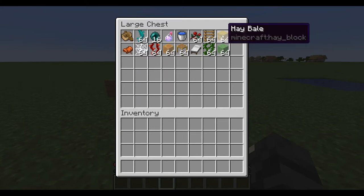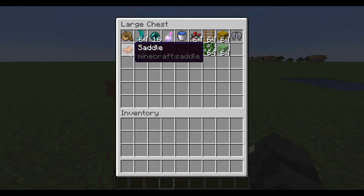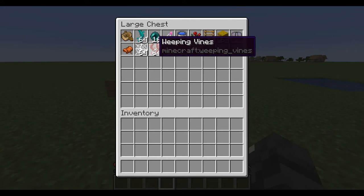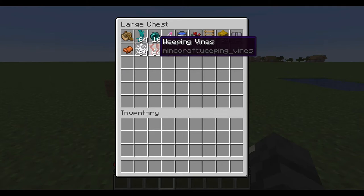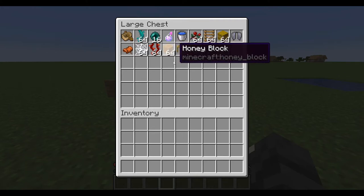Hay bale — place it as you're falling and land on it, reduces fall damage. Elytra — just start flying as you're falling and you can remove pretty much all fall damage. Saddle — this represents any animal you can ride on; just get on an animal and negate fall damage. Cobweb — place it under you, negates fall damage. Honey block — slide on the edge, and I'm pretty sure it also negates some fall damage if you land on top of it.